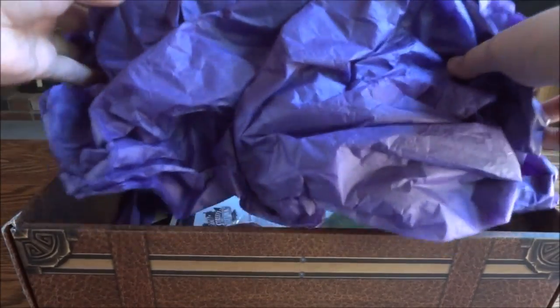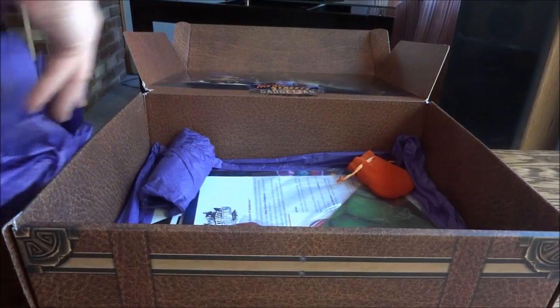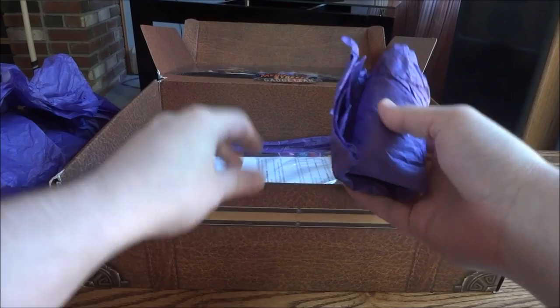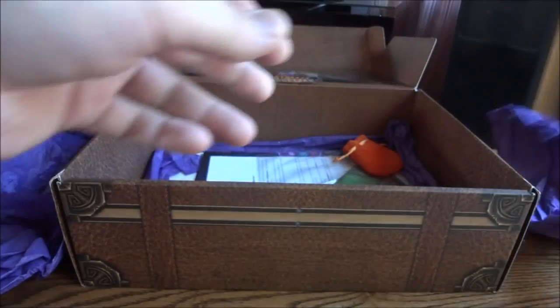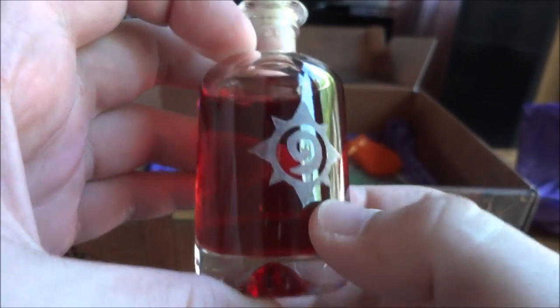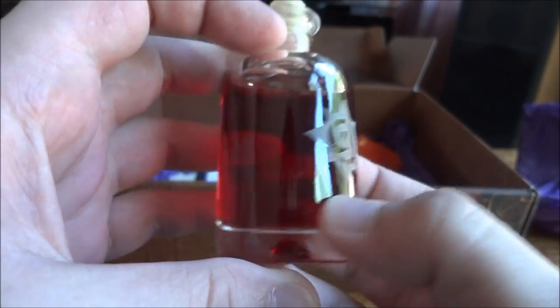In here you've got padding to keep stuff from moving around inside. The first thing here is this really cool health potion-looking type thing. It's cork sealed, real glass, etched — it's got the Hearthstone logo etched into it, which is really cool.